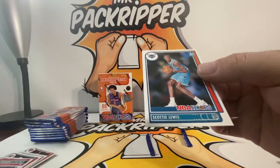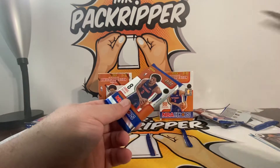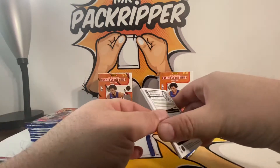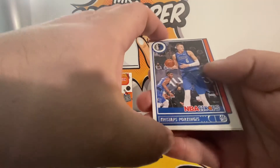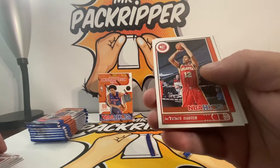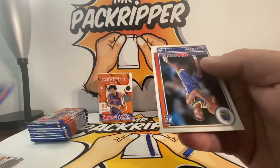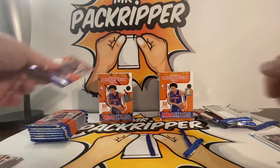And a Scottie Lewis. NBA Hoops — I like NBA Hoops. Some people might not, but what I like about NBA Hoops is this is where we get the new draft class in their uniforms for the first time. So there's a Porzingis, Theo Maledon, Jaylen Brown, Deandre Ayton, De'Andre Hunter, Malik Beasley, and a Moses Moody.